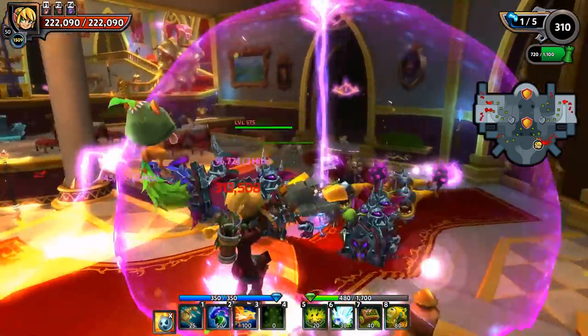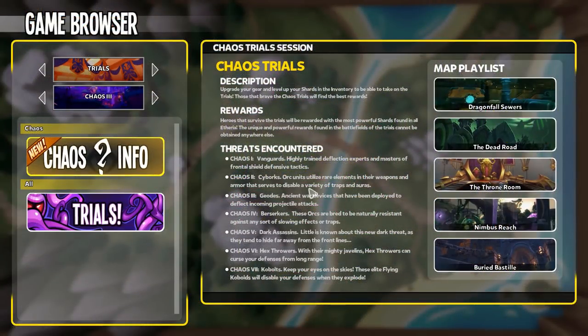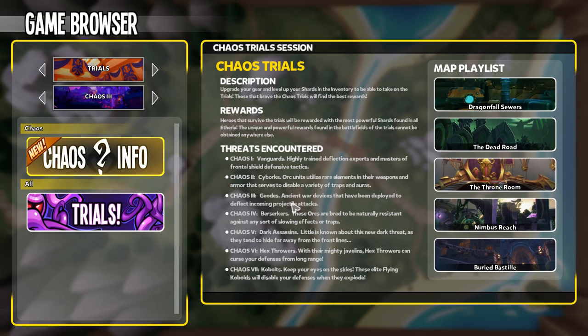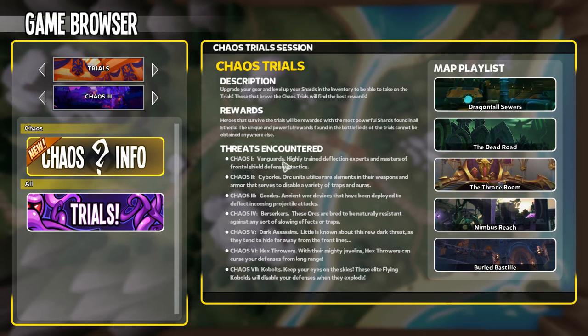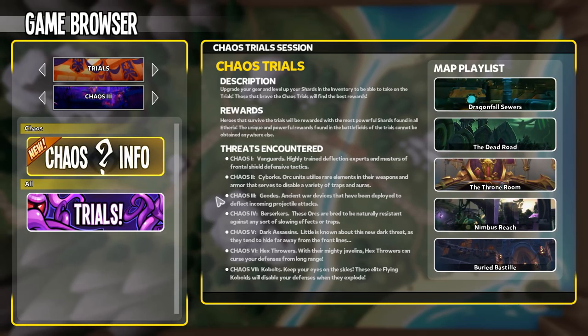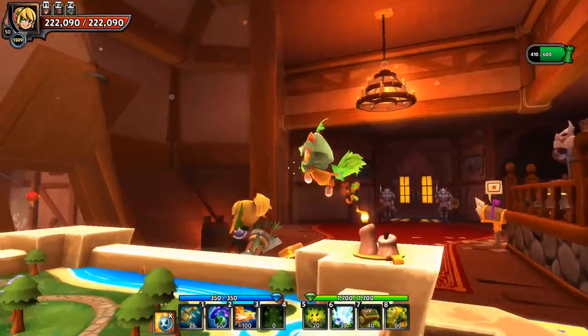The Cyborgs from Chaos 2 are now gone and the Vanguards are back, so we have Geodes and Vanguards. We're going to have projectiles being deflected and packs of mobs with frontal shields. Looking at our different defenses and preparing for those two types of enemies is the key to victory in Chaos 3.